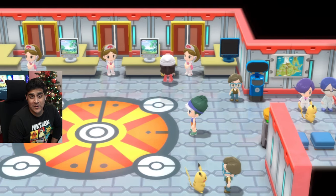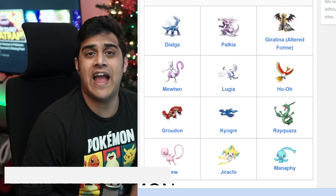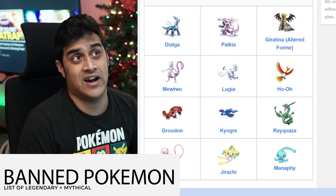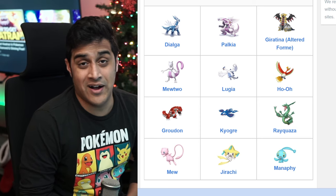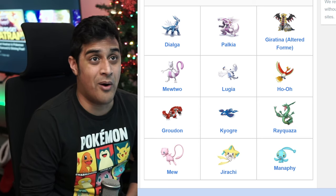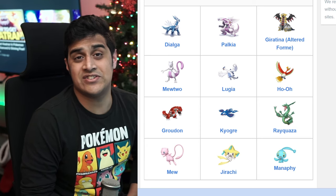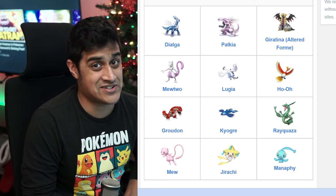That means if you lose one battle, you're going to have to start all over again. Now, you can bring every single Pokemon into the Battle Tower except for these ones on screen. These specific legendaries you cannot bring in, but you can bring in Pokemon such as Zapdos, Articuno, Moltres, Entei, Suicune, Raikou, and legendaries such as Heatran and Cresselia. So you can do some battling in there with these legendaries.